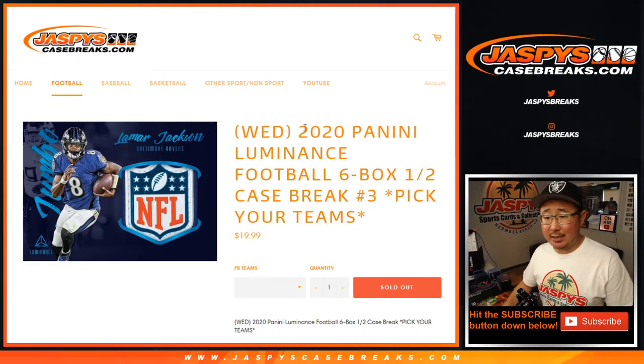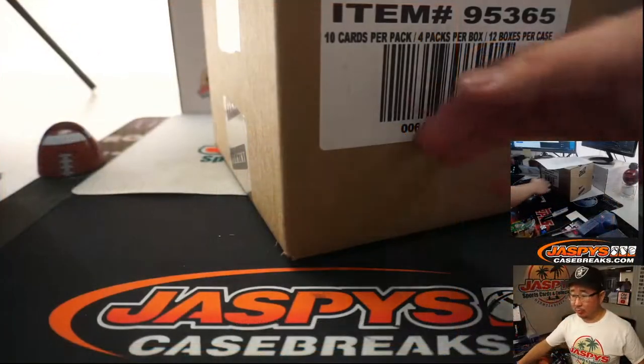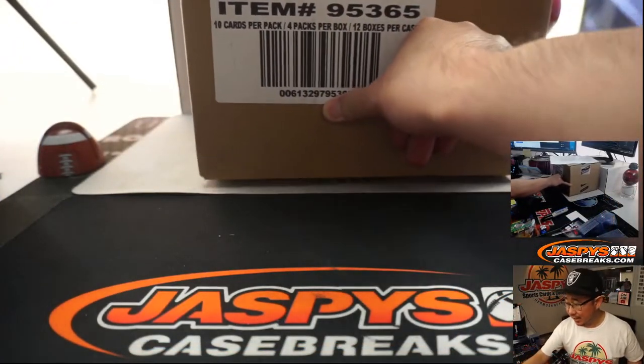Hi everyone, Joe for JazzPeaceCaseBreaks.com coming at you with a brand new release — 2020 Panini Luminance Football. Six box, half case, pick your team number three, which is from a fresh case as well.